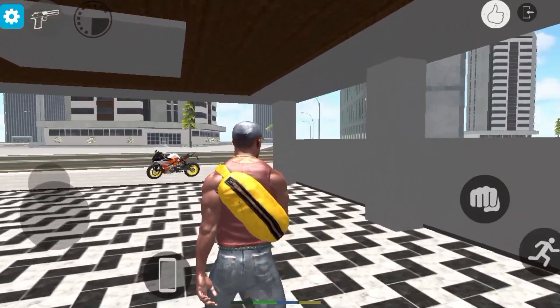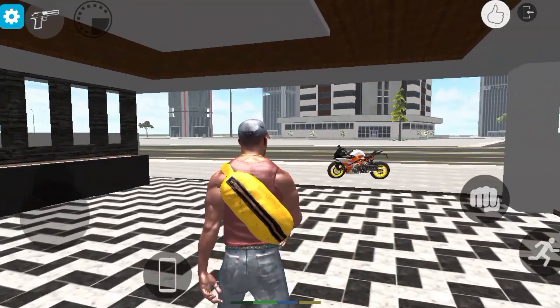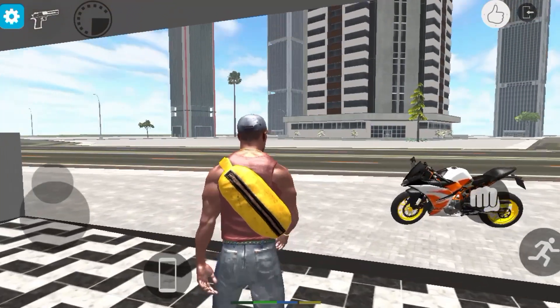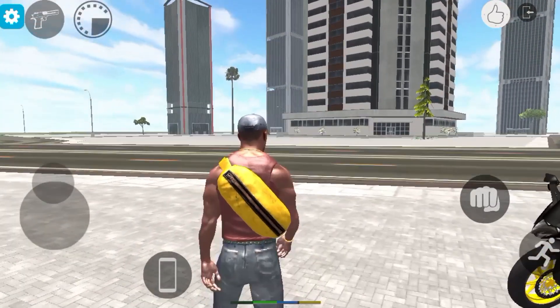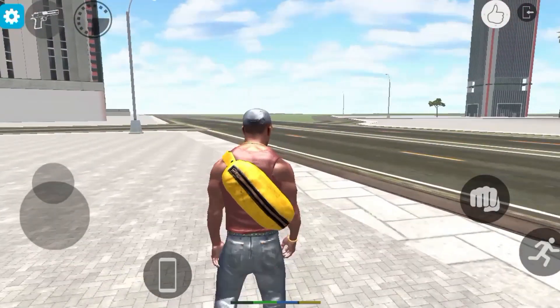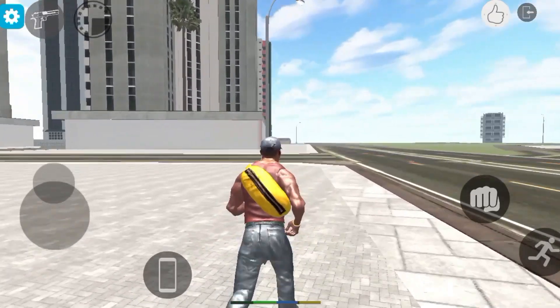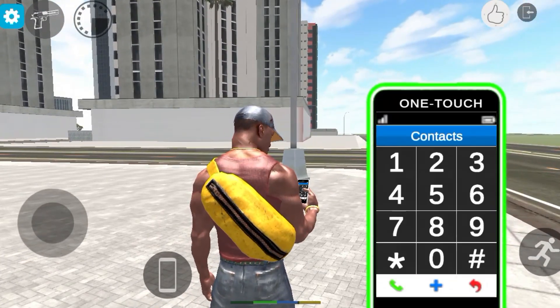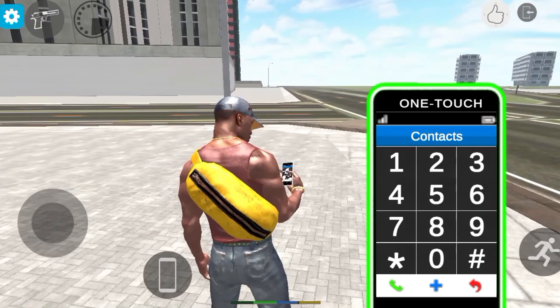This is our Indian Bike 3D car driving all cheat codes video. In this video I will give you cheat codes for the helicopter, JCB, Superman, Iron Man, Spiderman, Tiger, Elephant and all new cheat codes. If you like it, subscribe to the channel and click the bell notification so that you can get new cheat codes quickly.